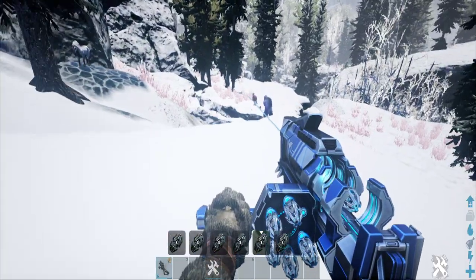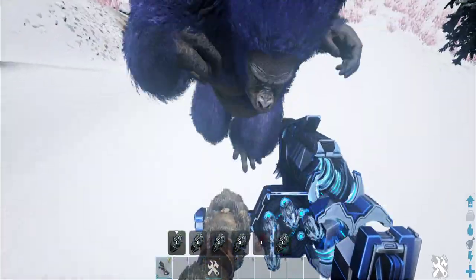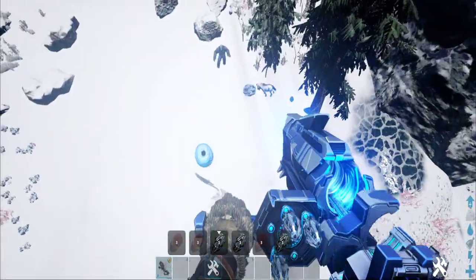Also for cave defense it could be nice to throw some gravity grenades like this - pretty fast, and it explodes a lot faster too. Looks like it's impact on hit.